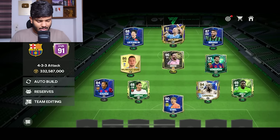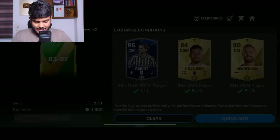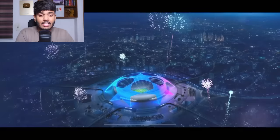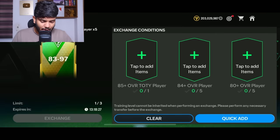We're still at 91 OVR. The next exchange is the 82-to-97. Let's complete this exchange — hoping for at least one good pack. It's a Champions League walkout — Spain left mid, it's Elisabal. That is a trash pack. We don't talk about that pack.